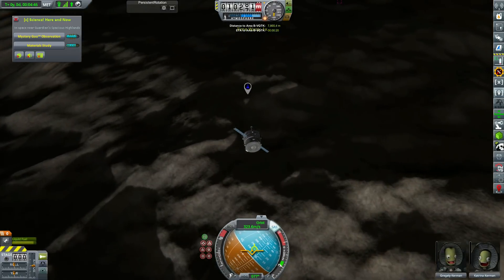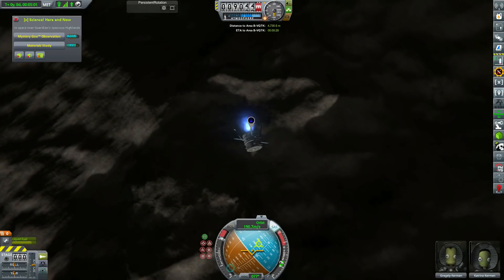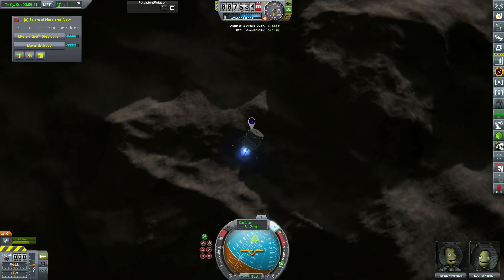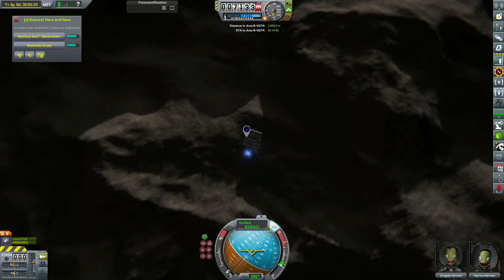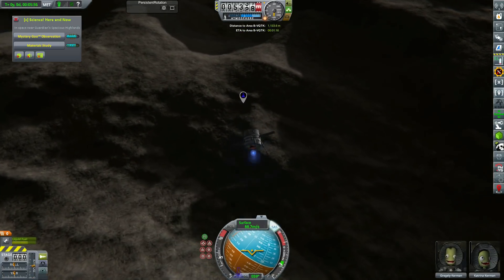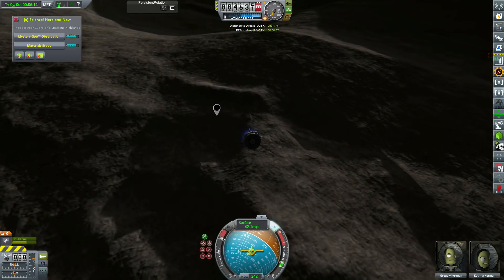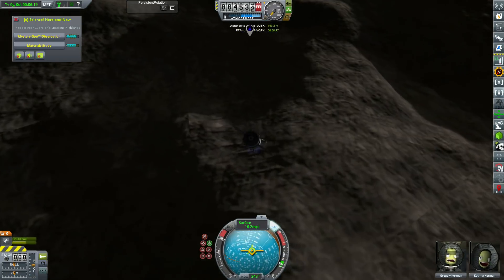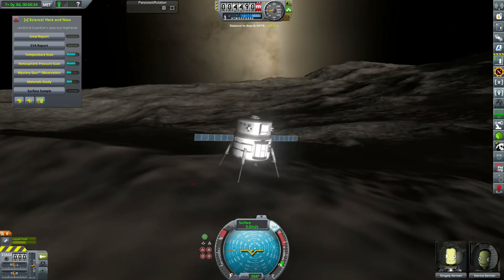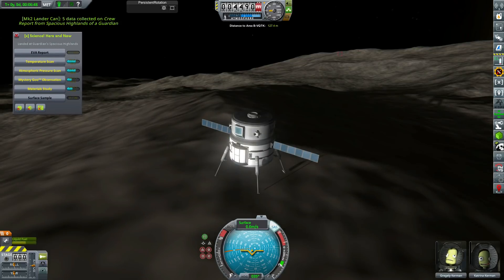The whole key to Kerbal Space Program is launching rockets and enjoying that — if you use Mech Jeb to launch your rockets for you, what's the point in playing? But anyway, we head down to the surface with Greggly, our resident scientist, and Katrina, because this is a new rocket so she has to be the first to test it. We head down towards the surface — we've got loads of fuel to play with — and we land relatively gently. We even have enough to do a little skip to another biome in the next episode.